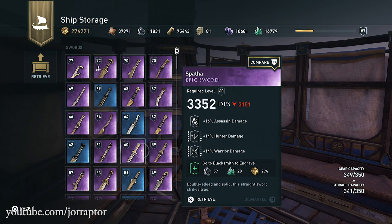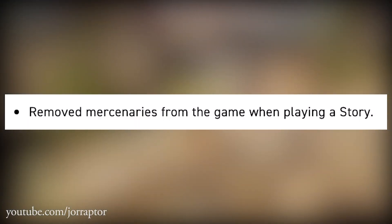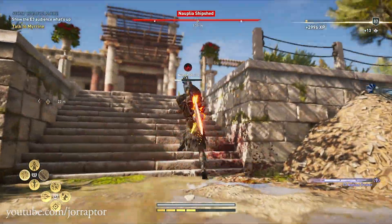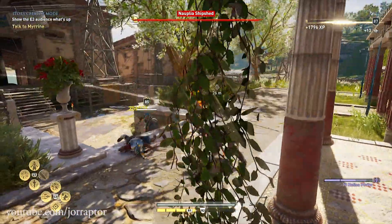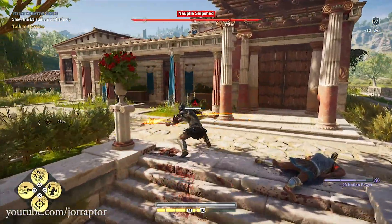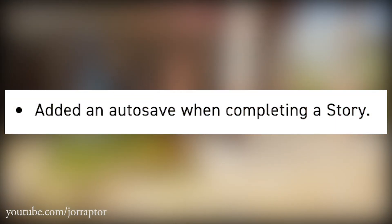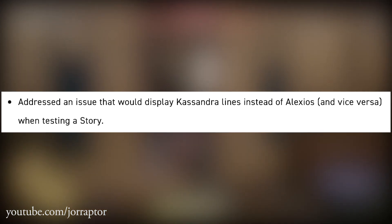We also got some Story Creator Mode-specific fixes, like mercenaries appearing while playing a story. They wanted to get rid of that so you wouldn't see any mercenaries and could just focus on the story — and that should now be fixed. We also now have an auto-save when completing a story from Story Creator Mode. Additionally, sometimes Cassandra would appear when you had Alexios selected and vice versa when testing a story, and that is now also fixed.